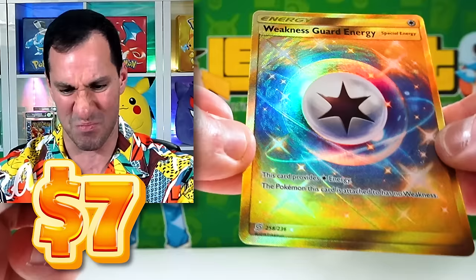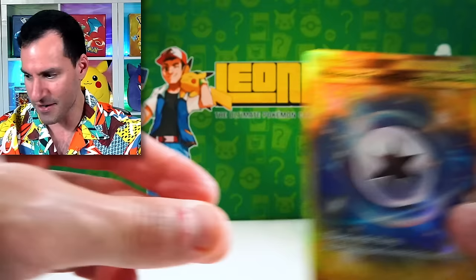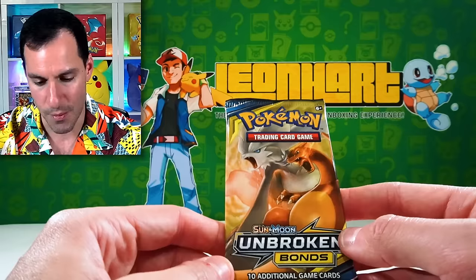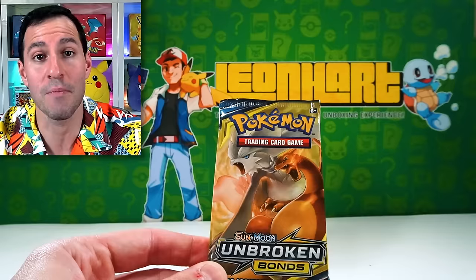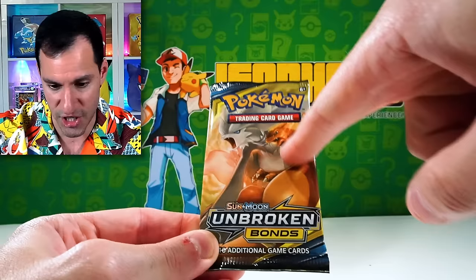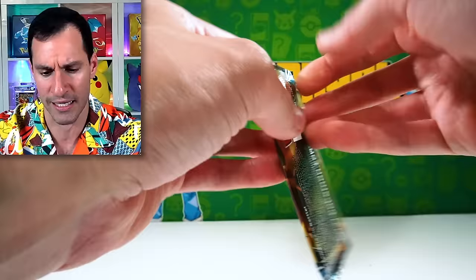Broken Bonds — very difficult pull rates, meaning it's hard to get good cards. The Charizard was actually pretty hard to pull. It's one of my most popular videos on the channel — I would go to the library to open up packs trying to pull the best cards like the Charizard and Reshiram. I finally pulled the Reshiram after who knows how long — over a year at least.